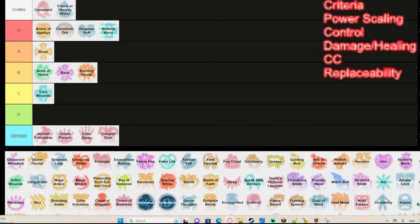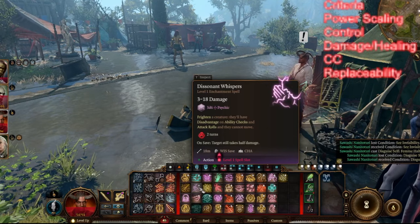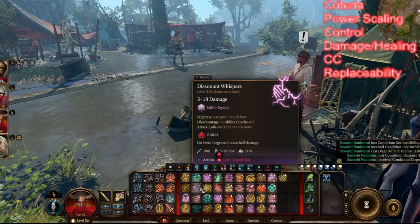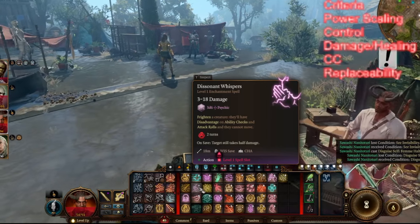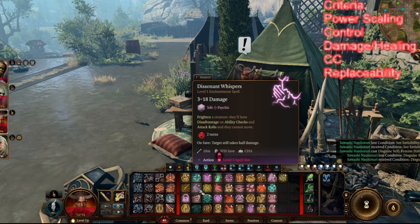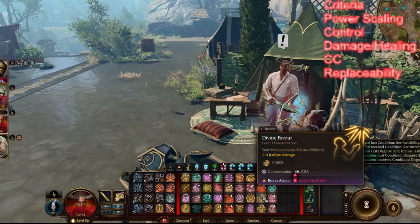Dissonant Whispers is a very strong spell. It can frighten an enemy, deals psychic damage, and it's a Wisdom saving throw. While the enemy is frightened, they cannot move and have disadvantage on ability checks and attack rolls for two turns — and it's not concentration. So you'll have an enemy stuck, frightened, unable to move or take cover, while you take cover, shoot them, and get back to cover. It's a reliable level one Bard or Warlock spell, and I'd put it around A or B tier.